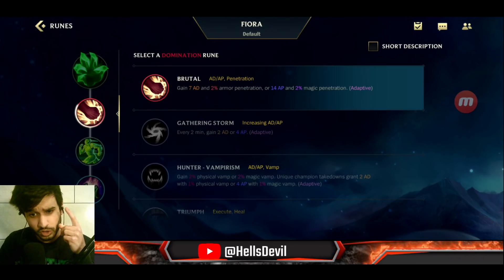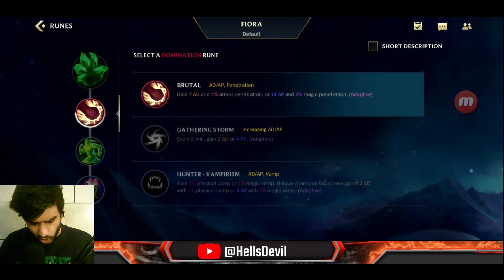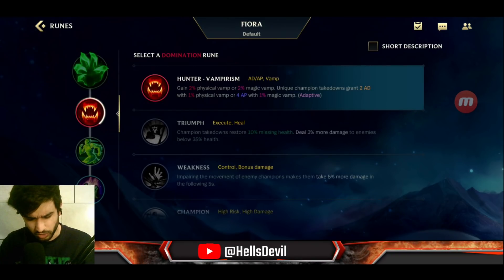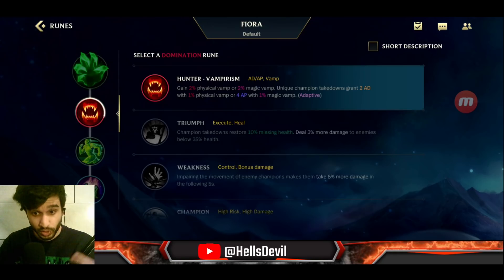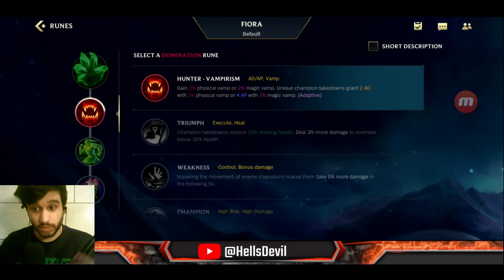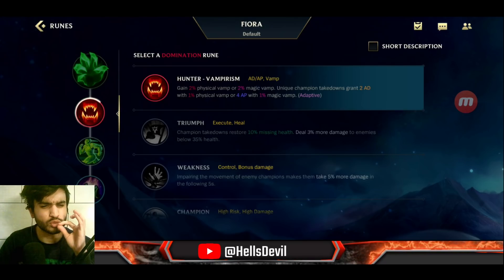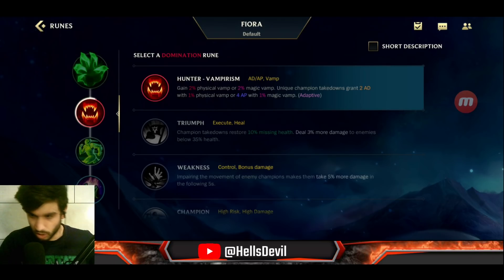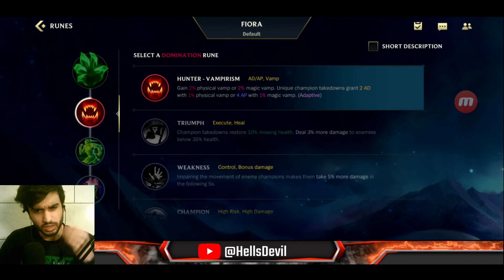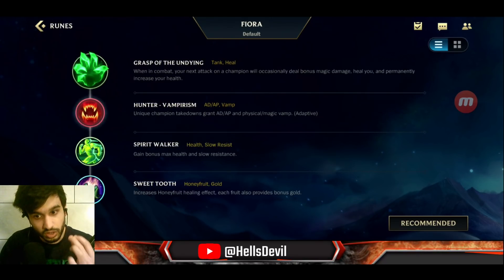For the next rune there are two options. Brutal is the choice if you just want raw damage. But for real Fiora veterans, Hunter Vampirism is so much stronger — every champion kill gives you bonus lifesteal and bonus attack damage. If you manage to kill three enemies before 10 minutes, this rune will be about ten times better than Brutal.